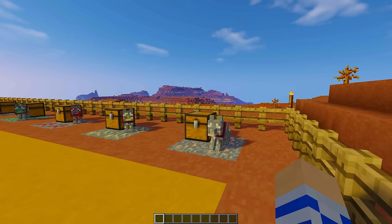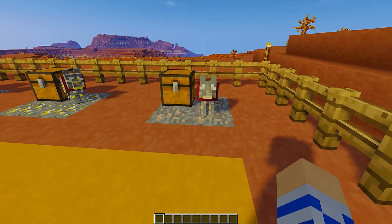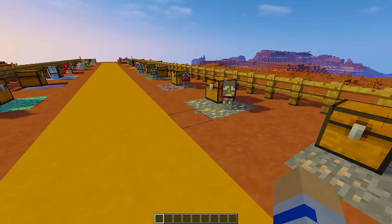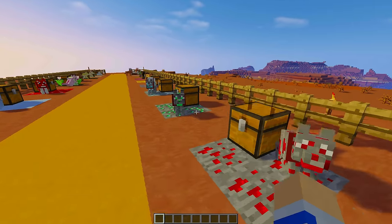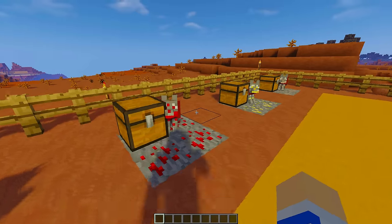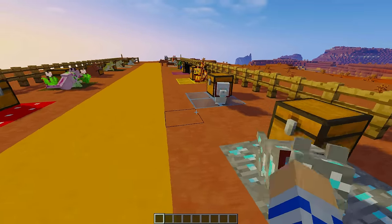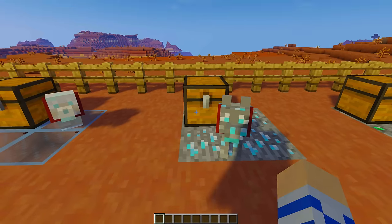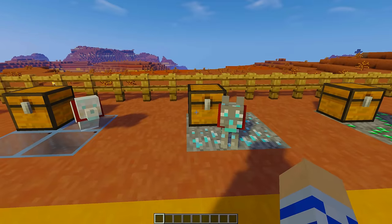Moving on now we have the ore wolves — I'll go through these pretty quickly because they're fairly self-explanatory. You have the iron wolf, tamed with an iron ingot to get the iron bone. These guys are all found underground. Then the gold wolf with the gold bone, redstone to get the red bone — I love how the eyes are the color of the ore — and then the emerald wolf with the emerald bone, and the diamond wolf. The diamond wolf is also going to be a hard one because if it takes ten bones, that would cost you ten diamonds.